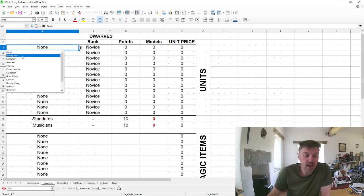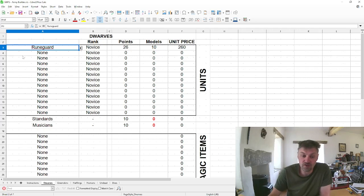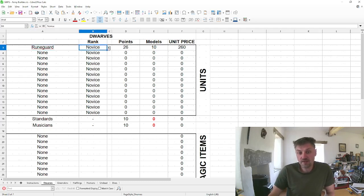Each force has a signature unit. For the dwarves it's the rune guard, for the greenskins it's the spider riders, halflings have slingers, humans have foot knights, undead have mummies, and elves have rangers. These are special units that almost epitomize that faction.